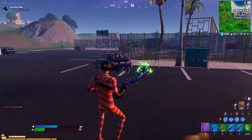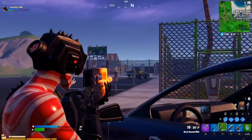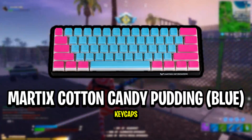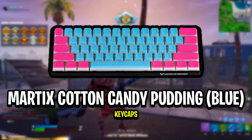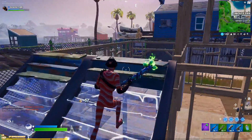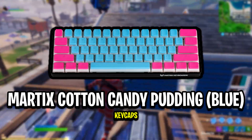That's all for Aqua. Let's now move on to Clicks and check out his new keycaps. Clicks is now using these awesome looking Matrix Cotton Candy Pudding keycaps in the blue color variant. As you can see from the picture on screen, you have to admit they look pretty cool — I love how vibrant they are and how the RGB lighting from the keyboard's LEDs shines through the bottom of the keycaps.